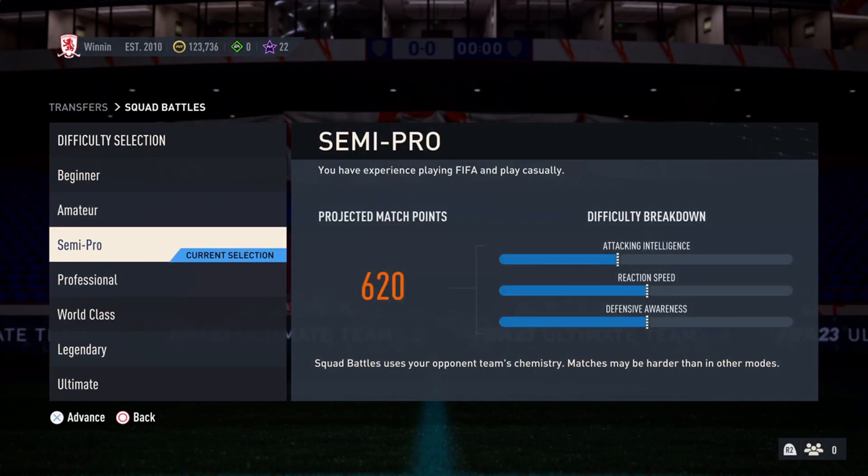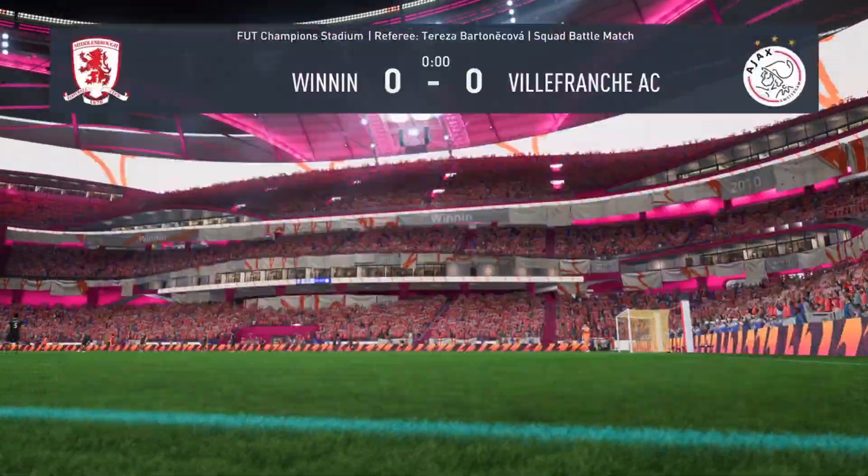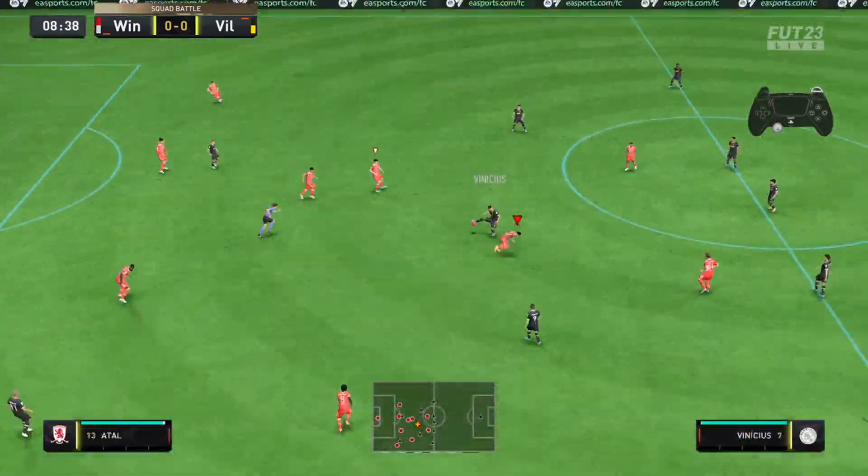Now that we've bought Atal, we'll go straight to squad battles and find the easiest one to play on semi-pro. This is really important because otherwise you might not be able to get it all done in one game. Now that we're here in squad battles, we're just going to play it through quick, just keep scoring instantly — goal, goal, goal, goal, goal.